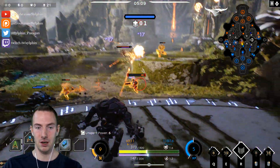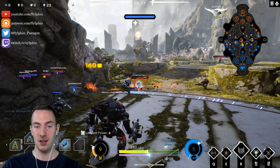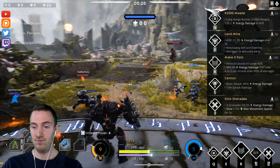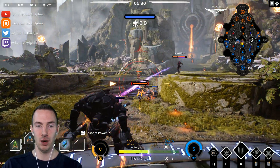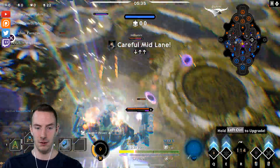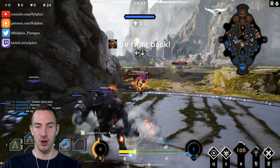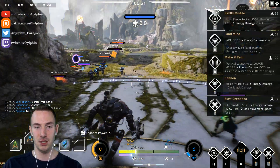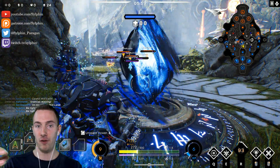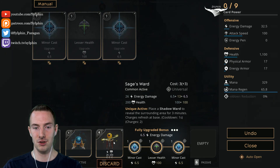I'm going to use all of this here just to make sure that I can push these guys out so I can go back. With the ultimate, you launch vertically into the air a fair distance — you go pretty high — and then you shoot down a whole bunch of missiles that deal damage over time. The last missile after 4.2 seconds is the one that deals all of the damage, so you have to be careful.